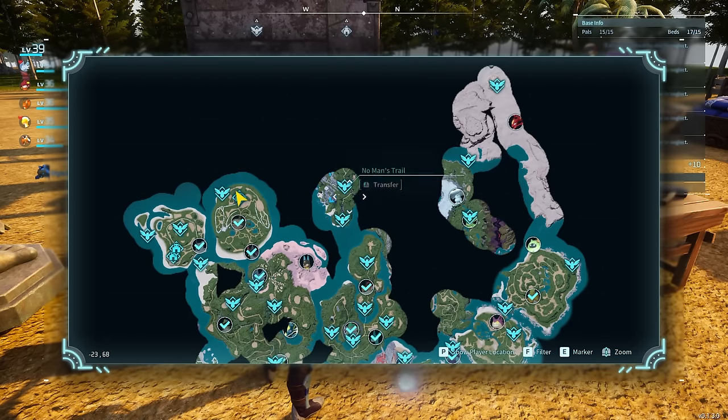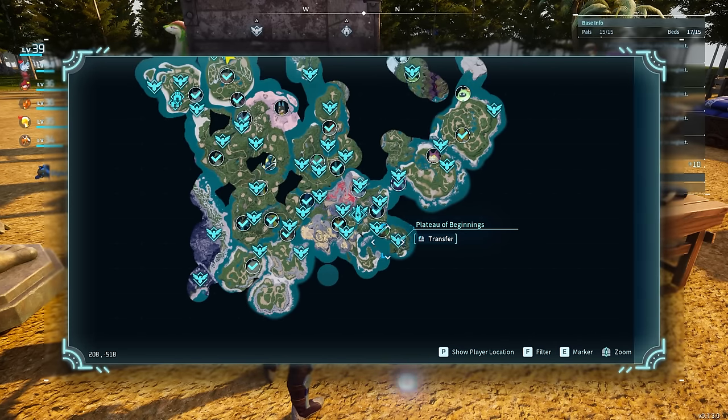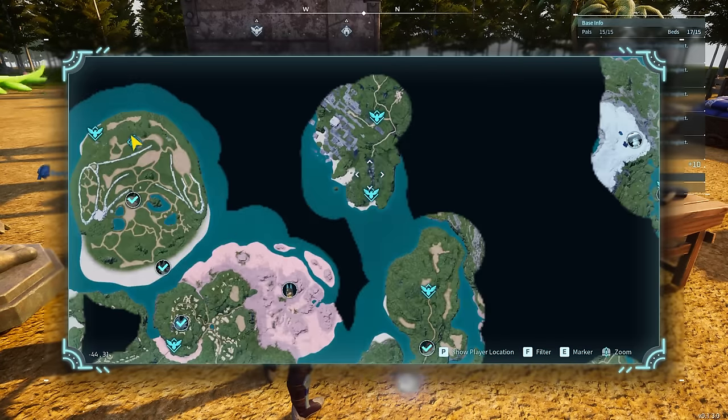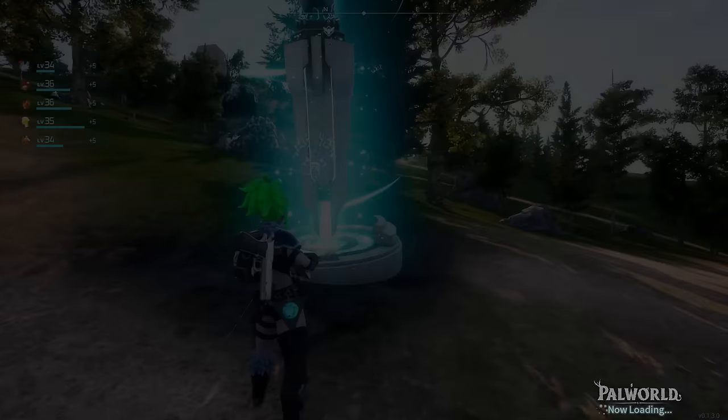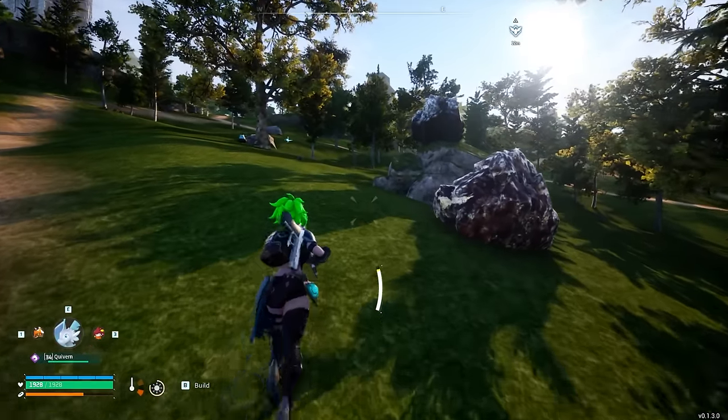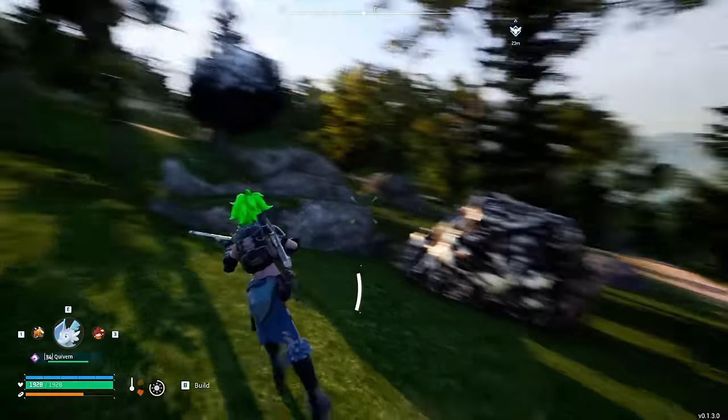If you go up this section right here, to kind of give you an orientation of where we are, there's your starting zone. Up in the middle is where you get to some of the more difficult areas. You can see it's the Cold Shore, and if you go up to No Man's Trail there's a little outcropping that has a ton of crystal up here.